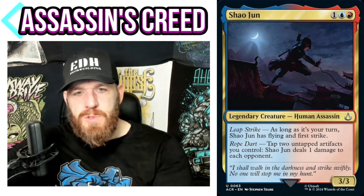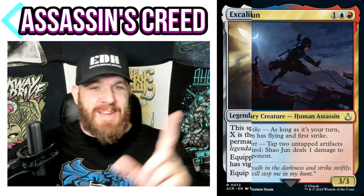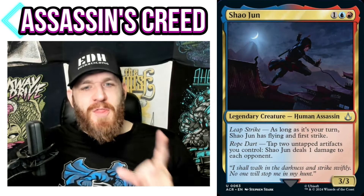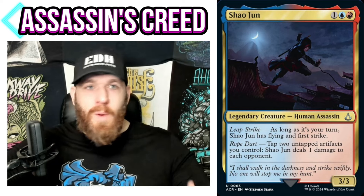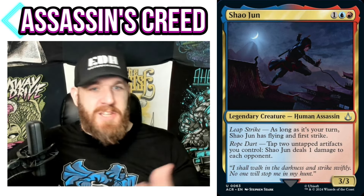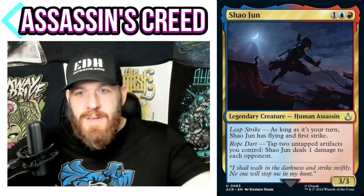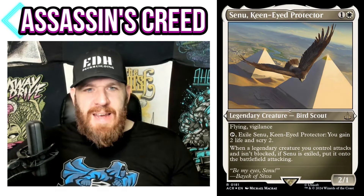I think this makes a great Voltron strategy. It's very easy to tap down your equipment — if you're in a Voltron strategy, you're playing a lot of equipment. Put a bunch on your commander, like that new equipment that gives +10/+0 and vigilance, and now your commander is flying, first strike, vigilance, 13/3 — a two-hit kill. All that equipment you have attached or lying around: if you can't pay to equip them, you tap them to deal damage to each opponent. You can tap equipment while attached to a creature and it doesn't affect combat.